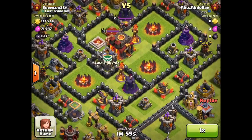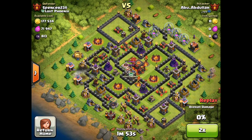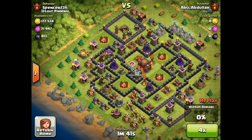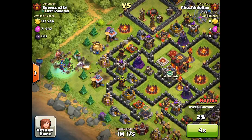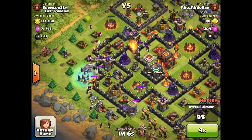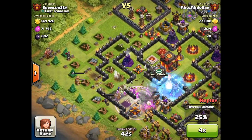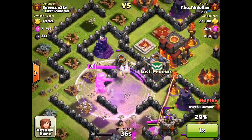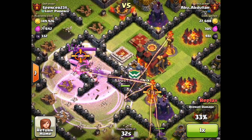Next we're going to take a look at a very unusual defense replay from Spencer23$, the Overlord and founder of the Lost Phoenix Family. We're going to forward this attack up until the point where we see something really unusual happen with the attacking Barbarian King. So far, pretty much standard Golem, Wizard, and Witch attack. He's dropped all of his Golems and they're clearing, and eventually he's going to drop the King in there. As we slow it down, the King's going to move in, take out this Mortar, now take out this Wizard Tower. Now, where do you think the King's going to go next? He's being attacked by that multi-targeting Inferno behind him — that is the closest structure that is not guarded by a wall, you would think.